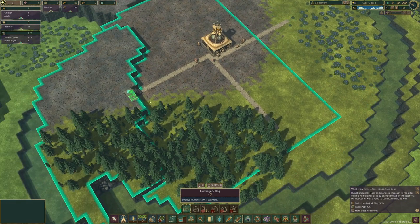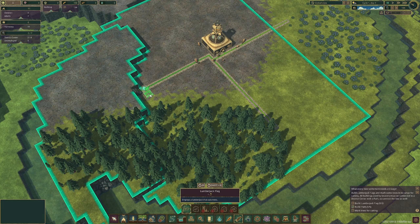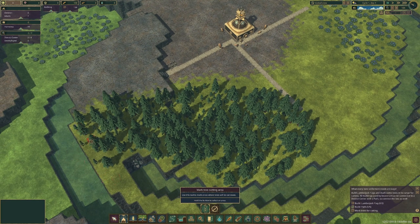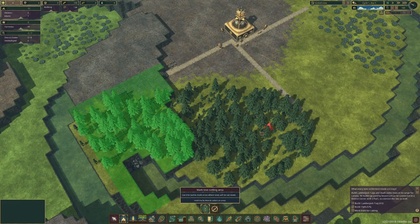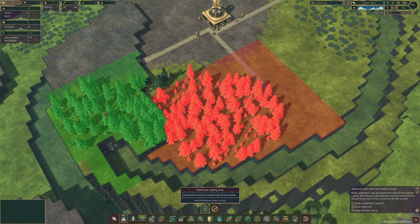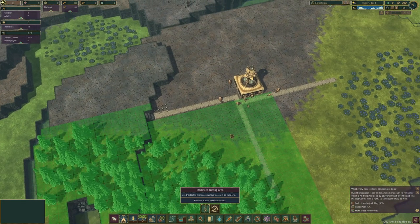I want these lumberjack flags to encapsulate as much area as possible — you can see the area of influence. I want them to be able to take down every tree around. Then I have to say cut trees. Trees are important since we are beavers. I'll mark every tree we have here — don't worry, later on you can replant them. You just have to unlock a couple of things for that.